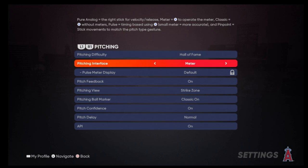So here are my pitching settings. I use meter. I know a lot of people use different pitching styles — a lot of competitive players use pure analog, but for me it's just not accurate enough. If you're trying to be a competitive player, I would recommend trying pure analog. There's also the new Pinpoint pitching, but I don't use that either. It's just too inconsistent for me. The most consistent pitching style for me is meter.